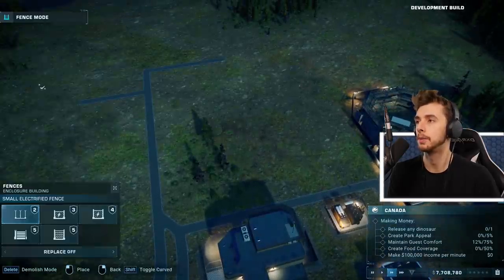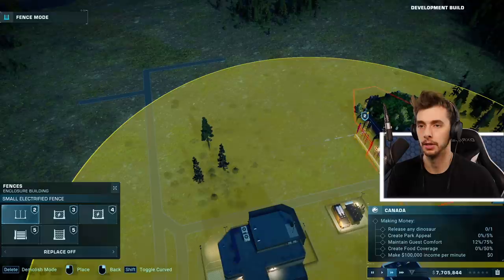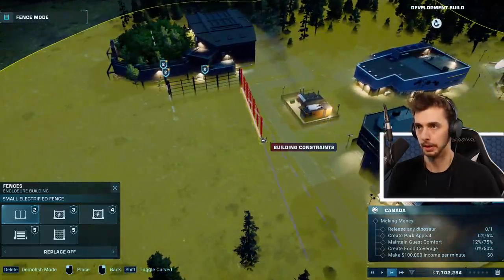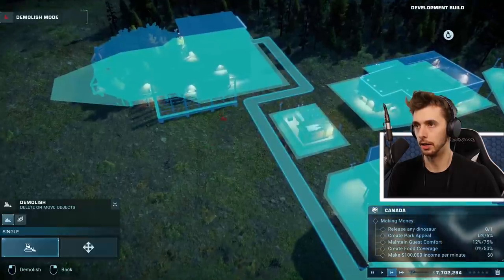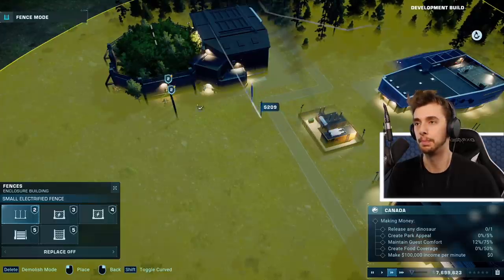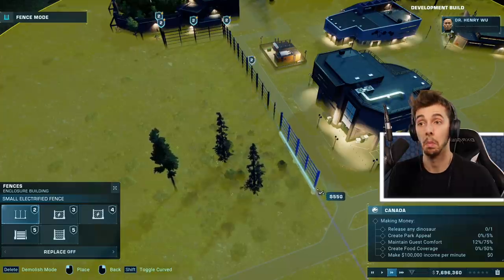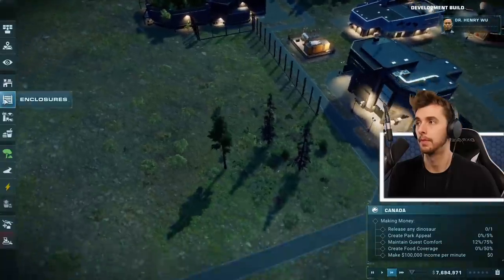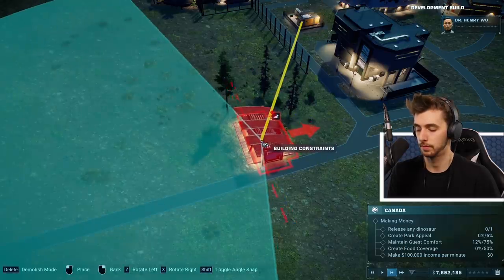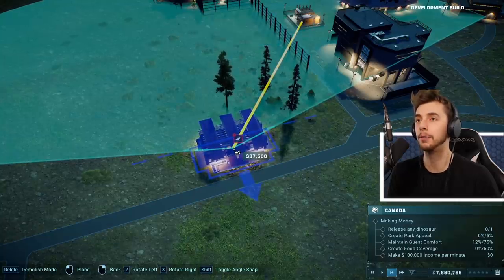We need fences. It's a Nasutoceratops so we don't need anything too crazy. We'll have the fence go that way, a little bit more, then down. Oh dear, I made it too much - quickly delete that. I like how it stops at a perfect angle. The computers are dependent on electricity - power is what allows me to create dinosaurs. BD Wong is back!